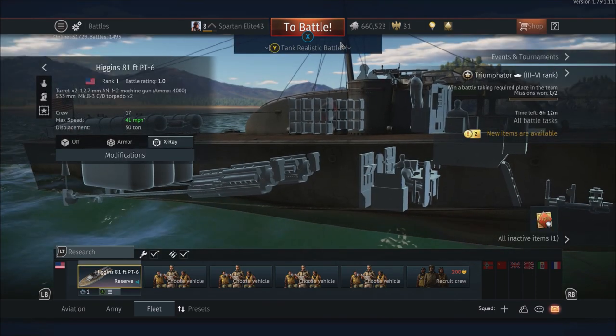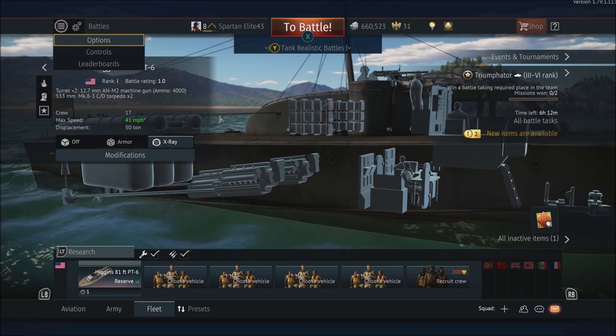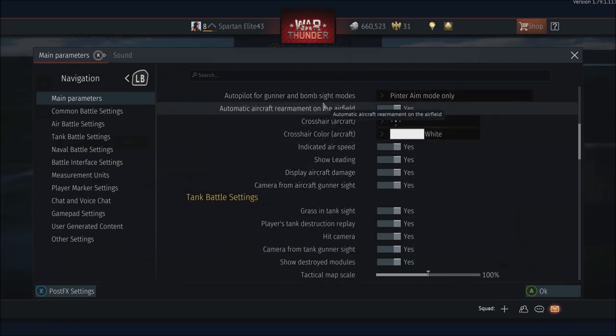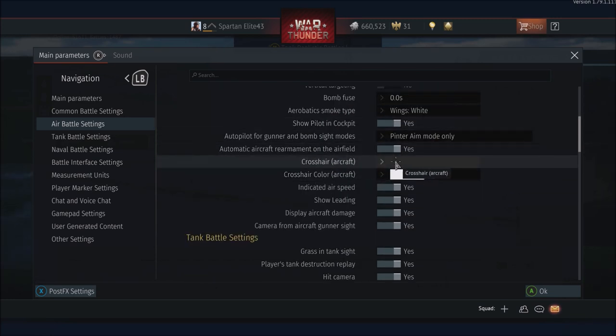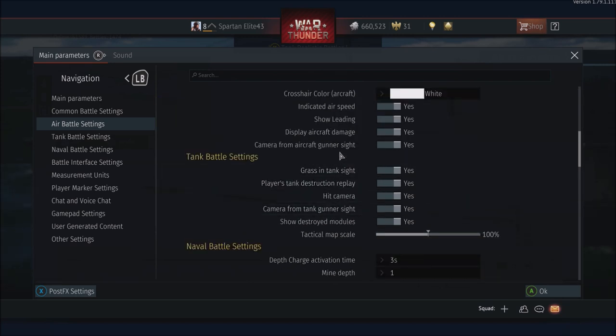I also want to show you one last thing that I think is going to help you. If you press Start or the menu button, you'll notice you've got leaderboards, options, and controls. If you go to options, you can use the right stick to scroll and the left stick to point the mouse. You can see there are different battle settings for each type. For air battle, you can change your crosshair, pointer aim mode, aerobatic smoke, and you can also turn the leading on or off depending on whether you like the challenge.